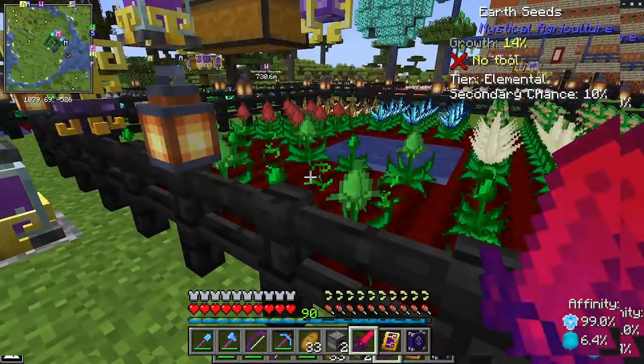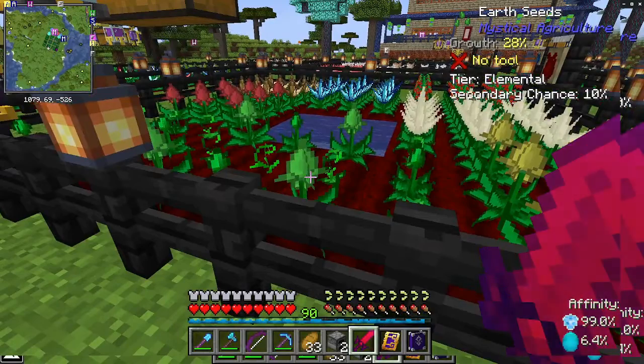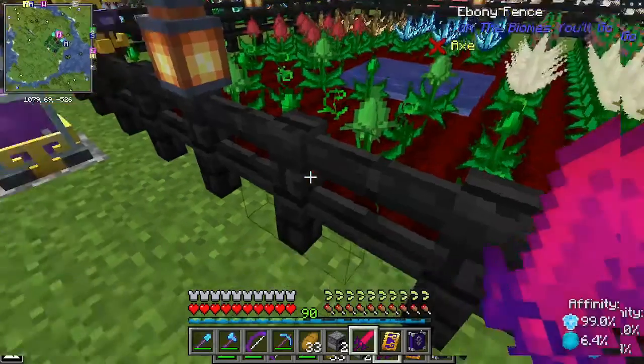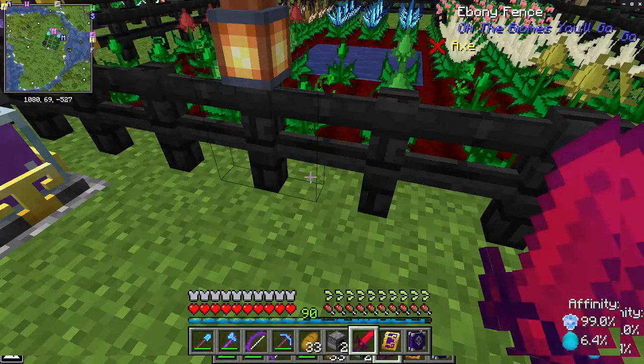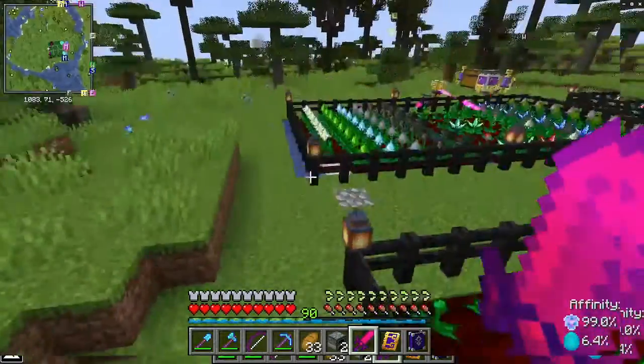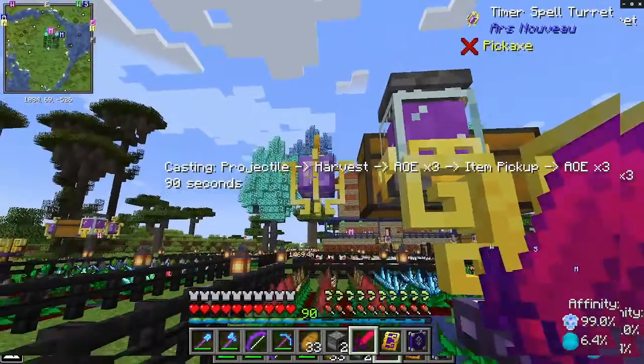We have these plants growing. We've created the necessary enchanted farmland for them — some work, some investment of resources. We have put growth accelerators down on the farm. Growth ticks up. Then we have this Ars Nouveau equipment.